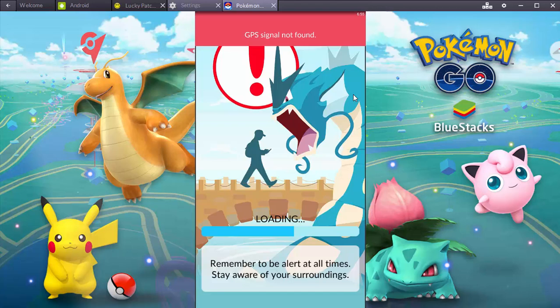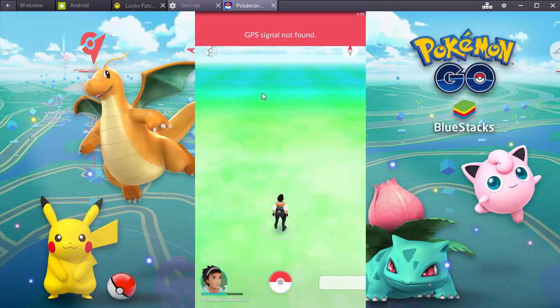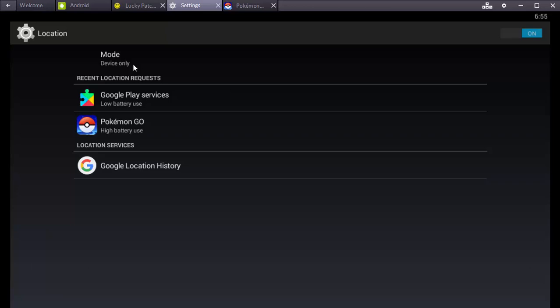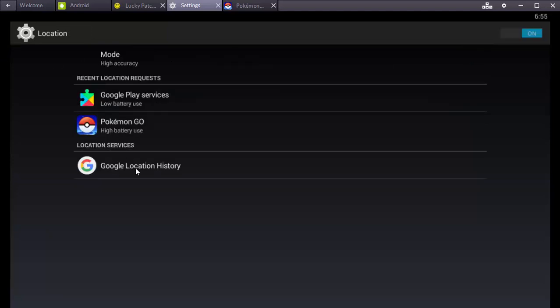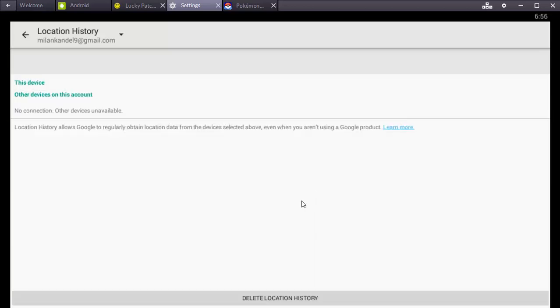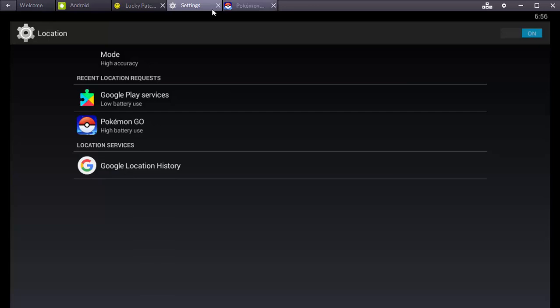Once Pokemon Go has loaded, go to your location settings. Click on Location, click on Mode, and change it to High Accuracy. After that go back, click on Google Location History and click Yes, then click there again. After that click back, and you are done — close this window.